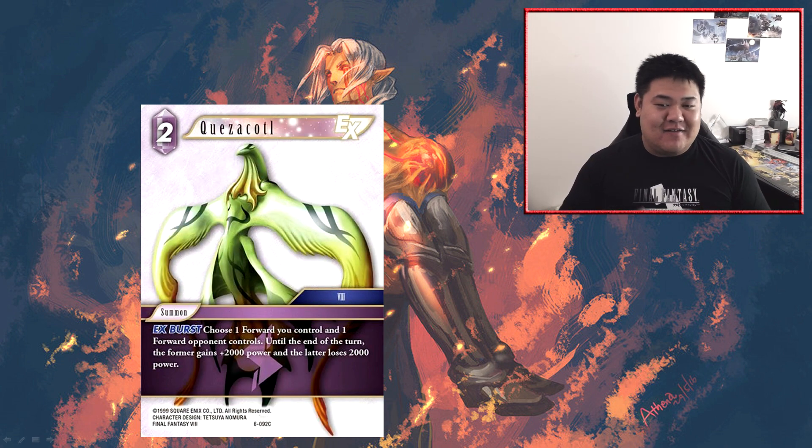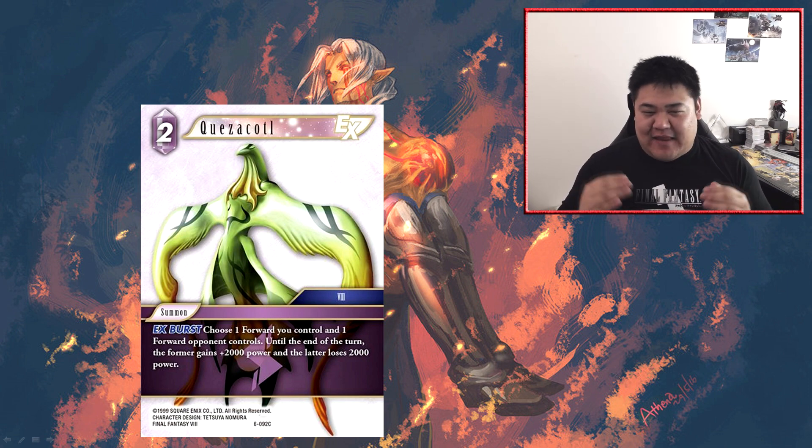The next card is Quetzalcoatl — a two CP summon with EX Burst. Choose one forward you control and one forward your opponent controls. Until end of turn, the former gains plus 2,000 power and the latter loses 2,000 power. In a one-versus-one combat situation this means you win the fight. But it is a very narrow summon — the fact that it says you must choose one forward you control and one forward your opponent controls is actually very limiting.